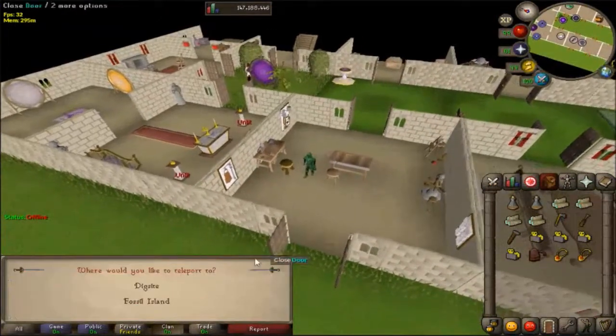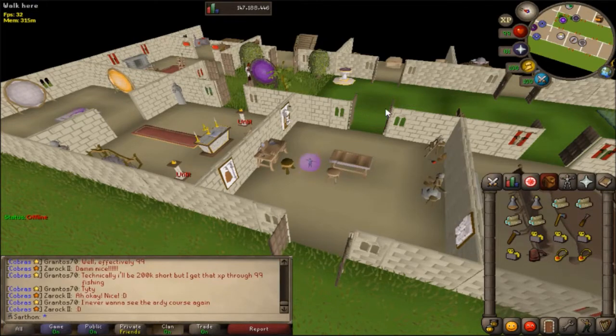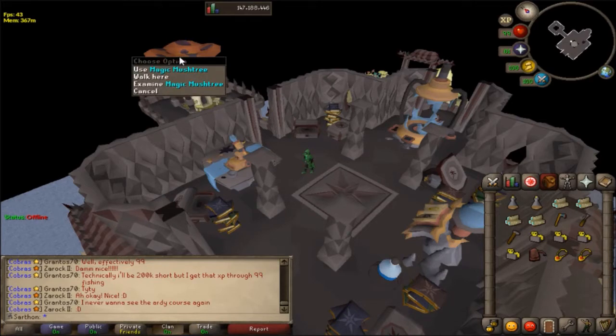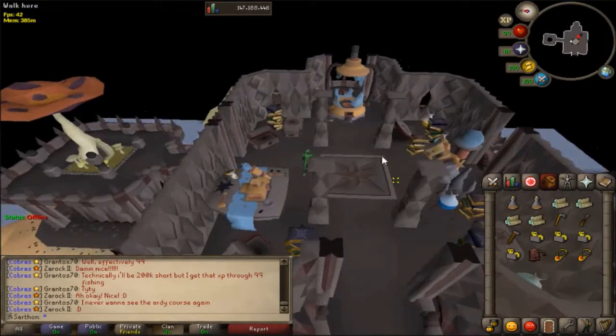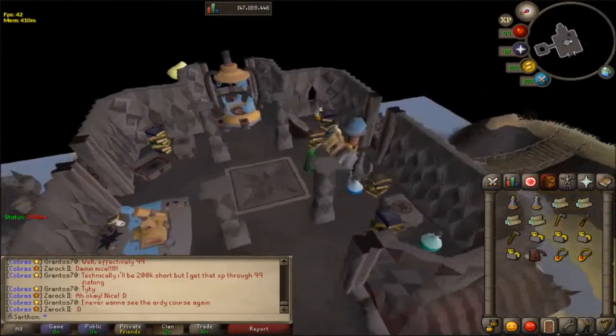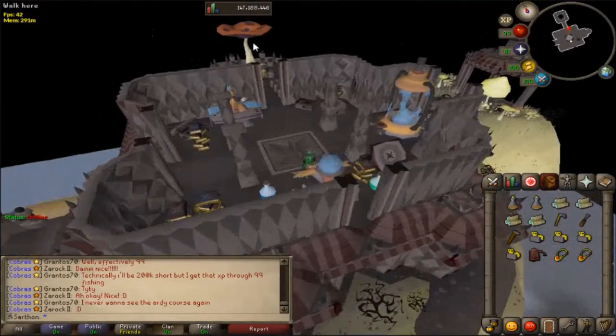The next thing you want to do is unlock Fossil Island. First you go to the dig site, and when you go up to the house on the hill and use this magic mushroom tree, you unlock this area. Then you can use your dig site pendant on the strange machine and that will unlock it so you can teleport here.